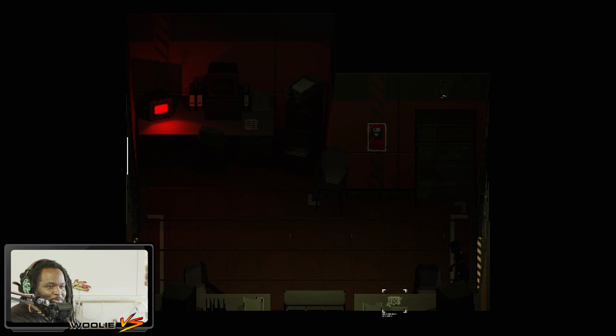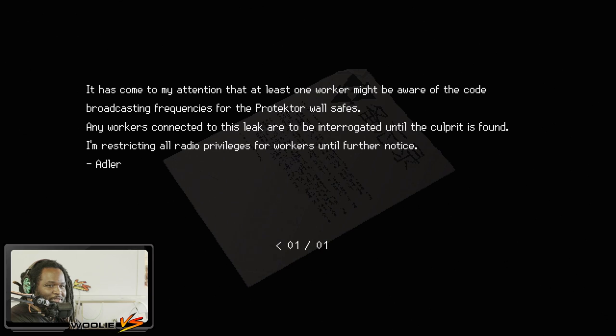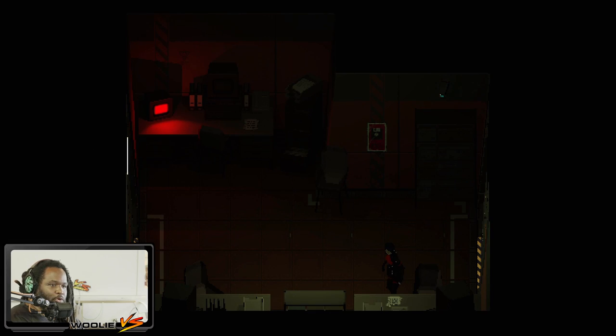Nine or nine, it's Luftballons. Memorandum — wall safe codes. It has come to my attention that at least one worker might be aware of the code broadcasting frequencies for the Protokult protector wall safes. Any workers connected to this leak are to be interrogated until the culprit is found. All radio privileges for workers are restricted until further notice — signed Adler. So the codes are in the radio.